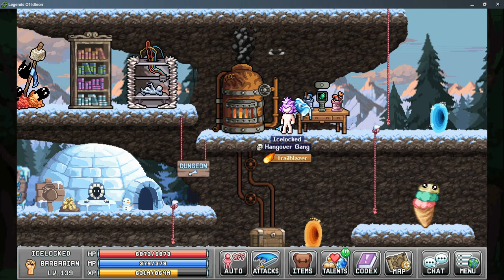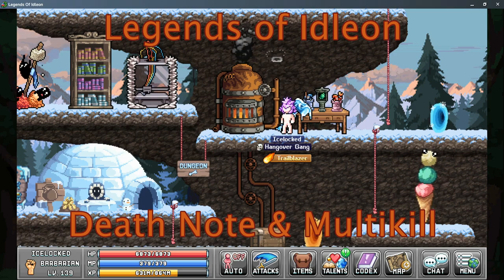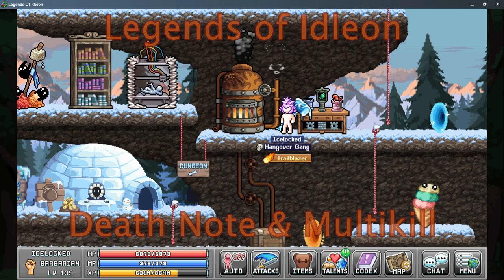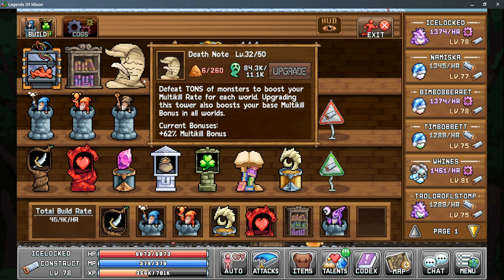Ice Locked here with Nocturne Gaming, back with more Legends of Eidolon today, and we're taking a look at the World 3 construction building, the Death Note. The Death Note is crafted in the construction workbench and does require orange salts from the refinery and forest souls from worship to build.